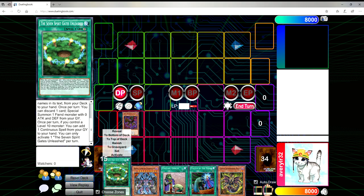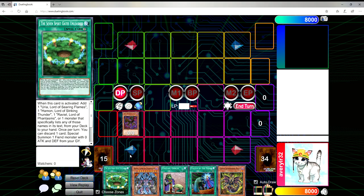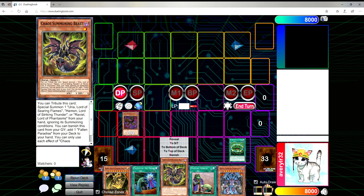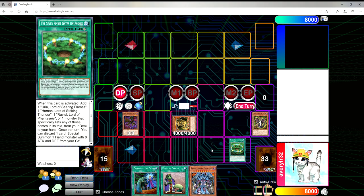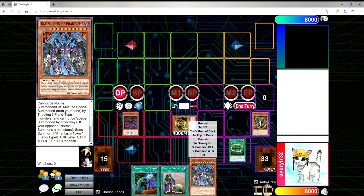If you have a second copy of Spirit Gates in hand, you can activate it and use its other two effects. Once you get a level 10 monster on the field — i.e. a Sacred Beast — you can use Seven Spirit Gates Unleashed to discard to get out Chaos Summoning Beast, then use Spirit Gates' effect to recover that same continuous spell back to your hand. So you're essentially getting a monster out for free. Continuing the combo: activate Spirit Gates Unleashed, grab Hamon. For your extra normal summon, summon Chaos Summoning Beast and tribute it to bring out Hamon in defense mode. Do this first — if you make the Red-Eyes Fusion play first, you'll be locked out of special and normal summoning for the rest of the turn.